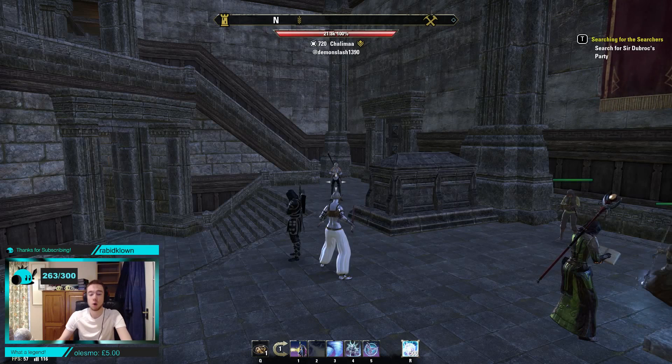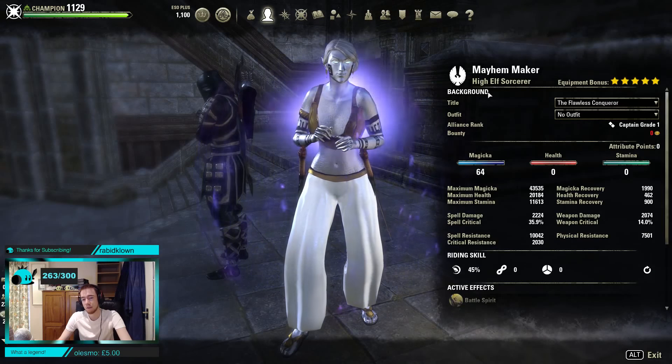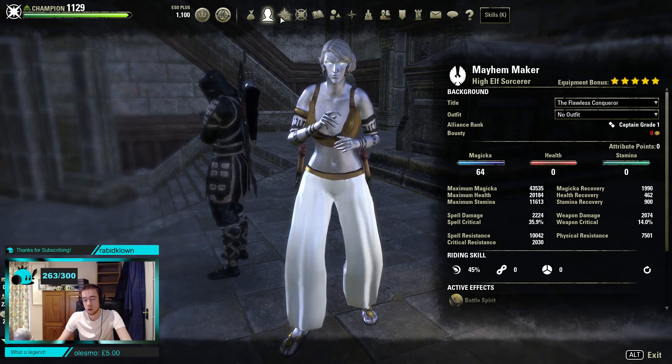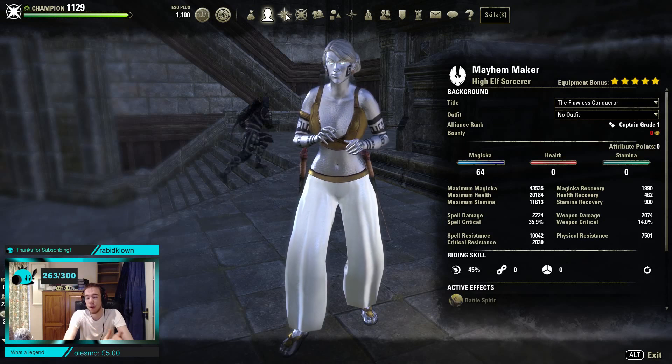Good luck to you on the build. I hope this has been helpful and I think I've covered everything. For race: Breton is probably going to be your best choice here, or High Elf. I like High Elf for the extra Magicka. Breton is going to help sustain. Both are pretty good — I wouldn't go for anything else. I'll see you in the next video, which should be another top ten sort of thing to help people with some guides.